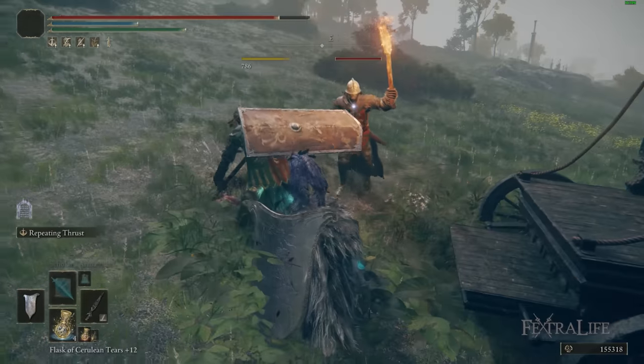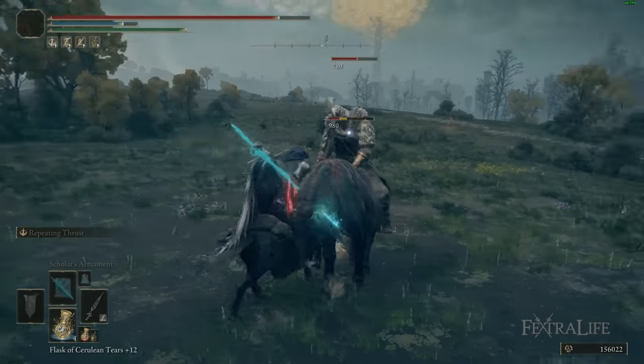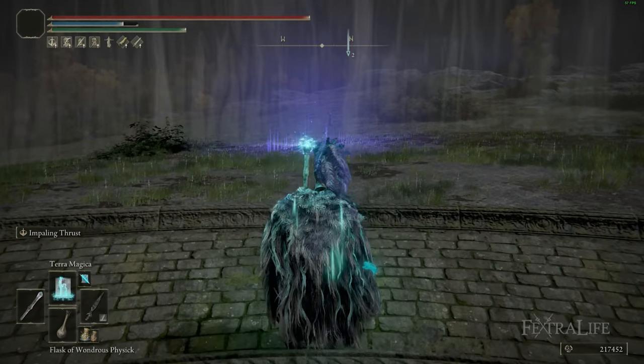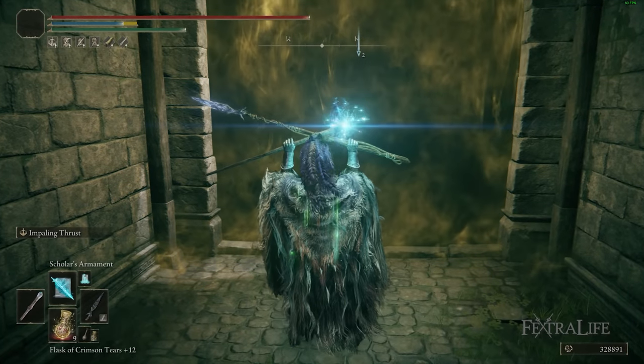Any points in intelligence will go to the physical damage of the weapon on heavy infusion. I find that you only come out like 10 to 15 points behind heavy if you go standard, but you get more magic damage, and then you can buff on top of that getting even more magic damage. When you make use of things like Terra Magica, Magic Shroud Cracked Tear, or Magic Scorpion Charm, you're going to affect the weapon more because you'll have more magic damage.